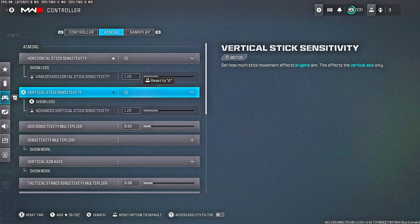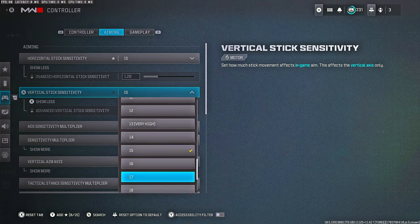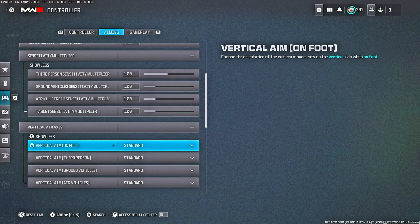It took me a while to get 15/15 under control. Back in Modern Warfare 2 I used to play 8/8, but I bumped up to 15/15 because it definitely helps with movement — I just couldn't move on lower sensitivity. ADS sensitivity multiplier is at 0.65, and vertical aim assist and all those are set to standard.